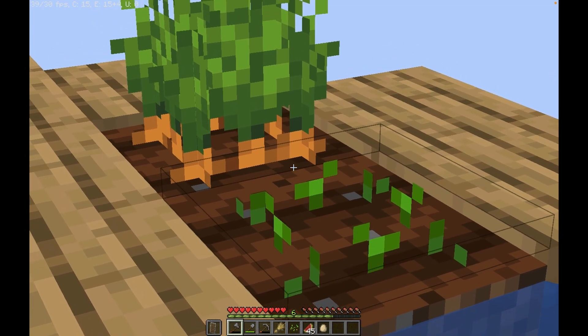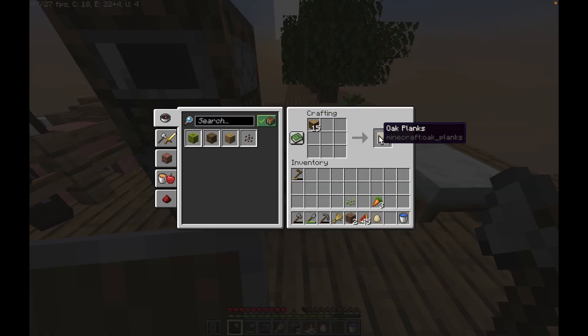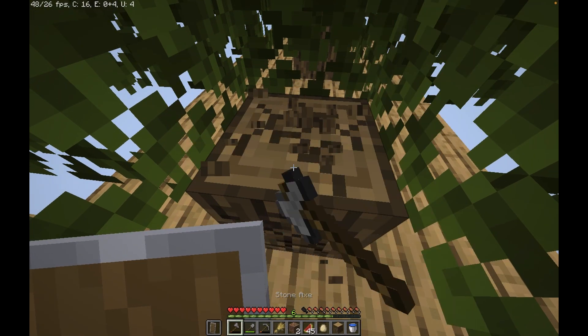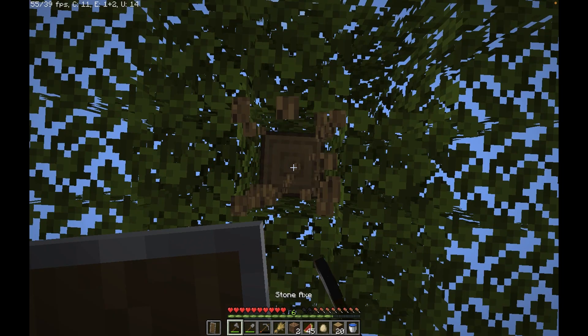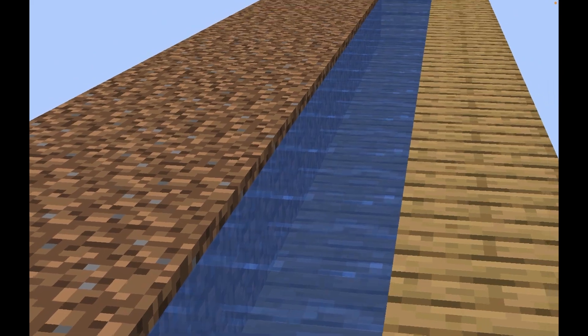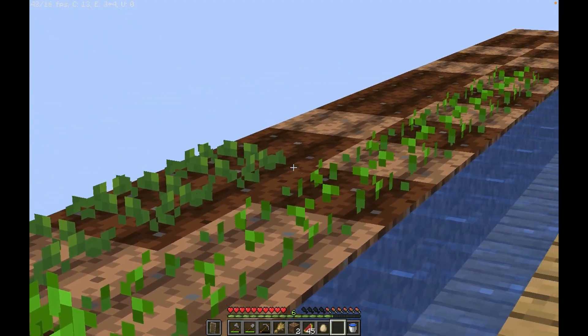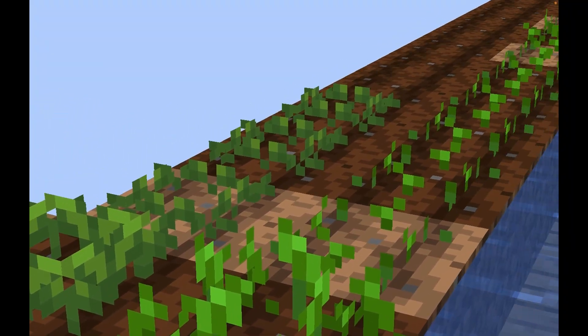I should also probably expand this farm. All the dirt has been placed. Now I need to craft the logs into planks, make the planks into slabs for the water to be placed. I need some more oak planks, so I'll cut down all the trees and replant them. Now that I've filled the side with water, I can till the soil and fill the area as much as I can — which isn't a lot.